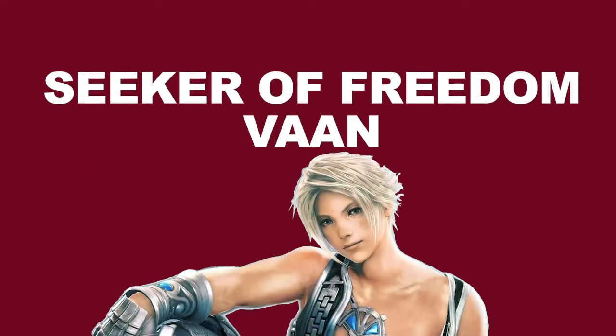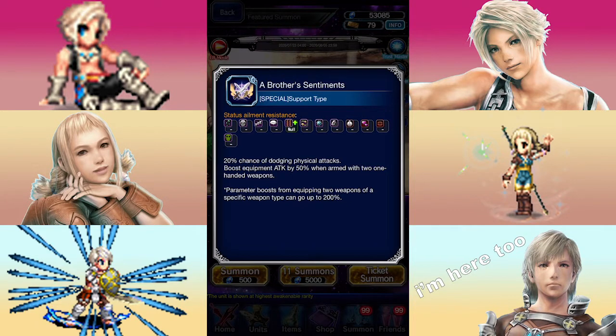First off, Seeker of Freedom Vaughn. His Trust Master reward is a materia that gives your unit a 20% boost in physical evasion and raises their attack by a bit. While this sounds nice, both aspects are a bit contradictory — if you want a physical evasion provoke tank, there's not much reason to give them a lot of attack, and if you want it for the attack boost, chances are you have better materia available. That said, decent evasion materia is relatively rare, so using a Trust Moogle to get this isn't such a bad idea.